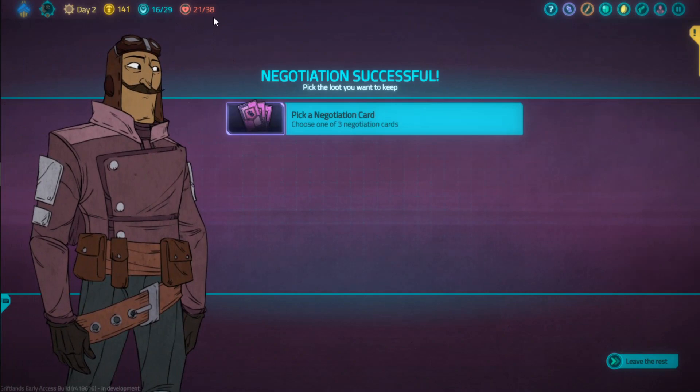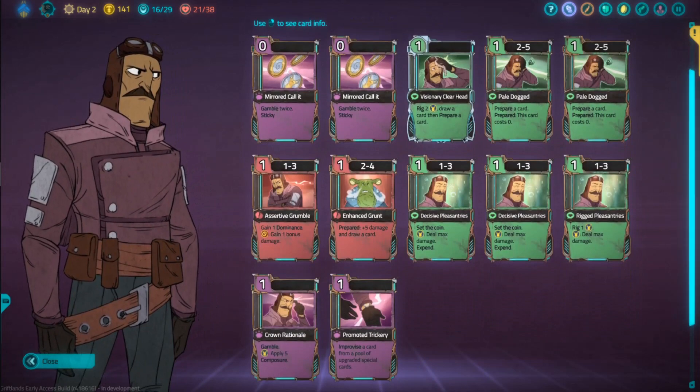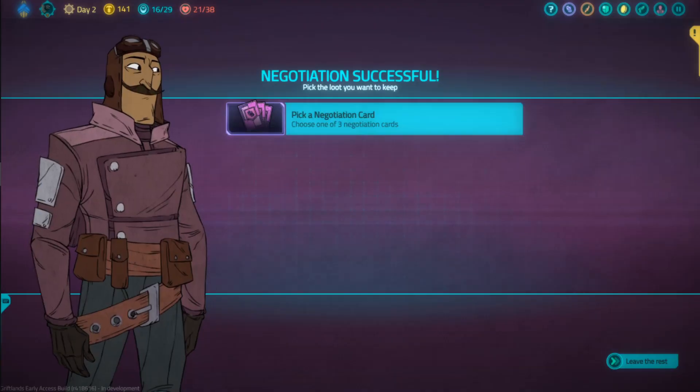Let's finish the rest of the negotiation quickly. You can see here we don't have the parasite card anymore, and our max health is still 38. So if your negotiation parasite is really bothering you and you have the Amnesiator, you could try this trick to remove it, at least for now.